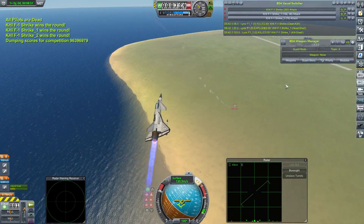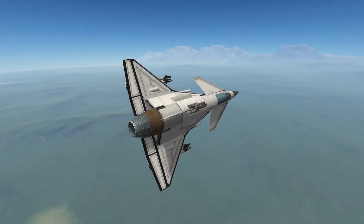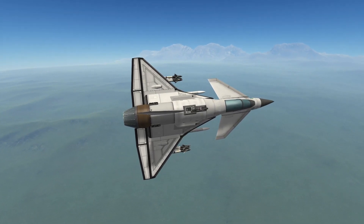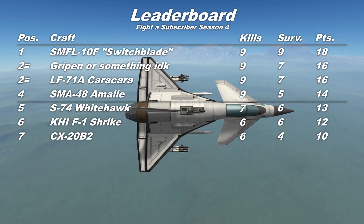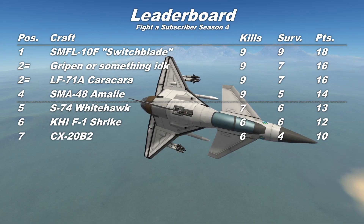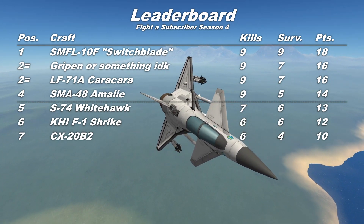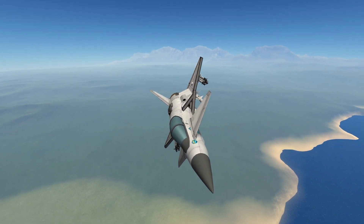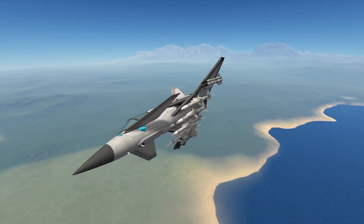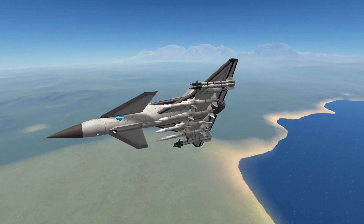A decent run from the Shrikes. Looking at the leaderboard, the KHI F1 Shrike had a good solid performance from a good solid craft. But with six kills and six survivors — 12 points — that sadly puts it just a little short outside of the places for this season's finals. The competition has been really fierce this season. My huge thanks to Mo Kitsune for this craft. Entries are now closed for this season, although I am still doing my regular mailbag stream — if you want to see your craft fight someone else's, please do send them in for that.